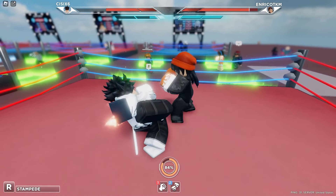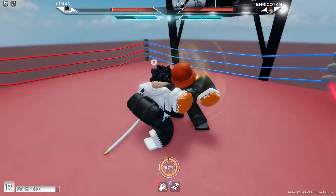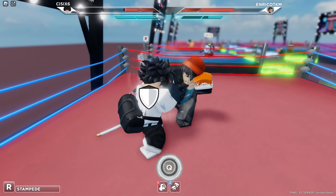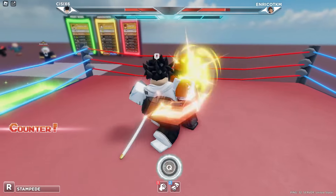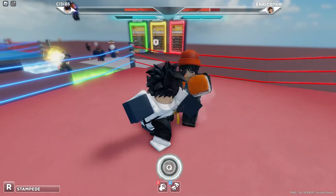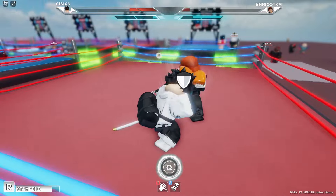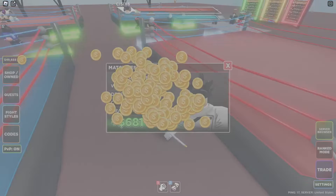I do like the stampede ability — landing it on people and getting that whole barrage of punches feels pretty good. He just let me hit him with an M2 — yes sir. This new rollback is something else. Stampede there we go — M2, where's my dodge? I should have altered there honestly. Normally before rollback people would not do an M1 after missing, but the rollback makes people play completely differently. My tactic of waiting for people to dodge first just isn't as effective anymore.